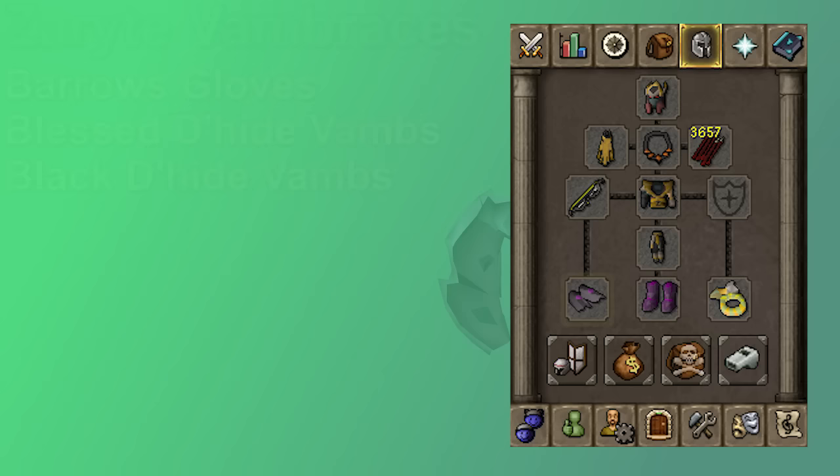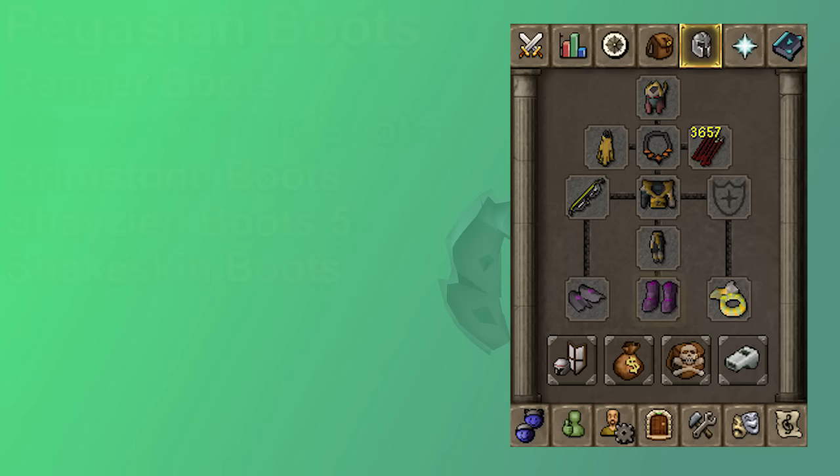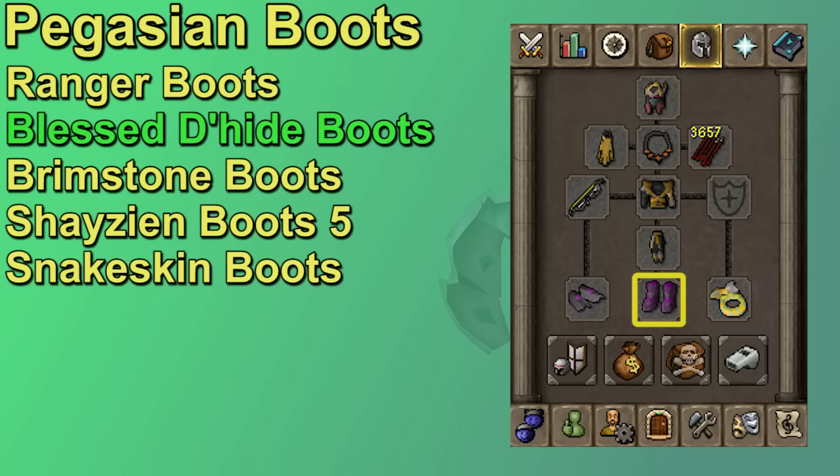Zaryte Vambraces are currently best in slot for range gloves, but they are very expensive. Barrows Gloves are a good second-best option — they require a lot less money and completing Recipe for Disaster, which should be a similar length grind to Secrets of the North. If you can complete Secrets of the North but not RFD, God D'hide Vambraces are really not too bad, and Black D'hide Vambraces are very cheap and still doable. Boots are not extremely important, as they are currently underpowered relative to their price. Pegasian boots are best in slot but very expensive; I'm a fan of Blessed D'hide boots, which have only one less range accuracy than Rangers and are far cheaper. From there, Brimstone boots, Shayzien boots, or even Snakeskin boots for worst case.